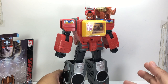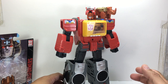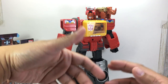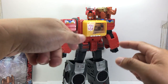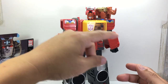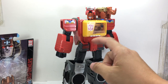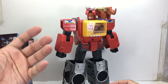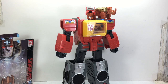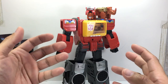For those of you who haven't seen the 1980s Generation 1 cartoons, Ramhorn was actually one of the cassettes. If you don't know what a cassette is, you can Google it — it's an analog magnetic tape device to record sound. One of the cassettes was Ramhorn. He transformed from a cassette into a rhino, and he was one of the minions that came out of Blaster's chest piece.